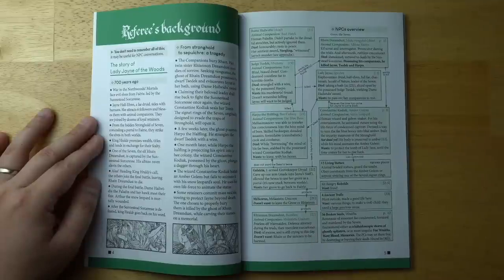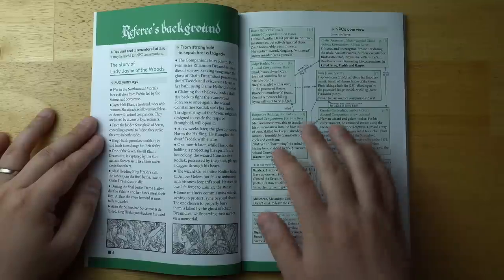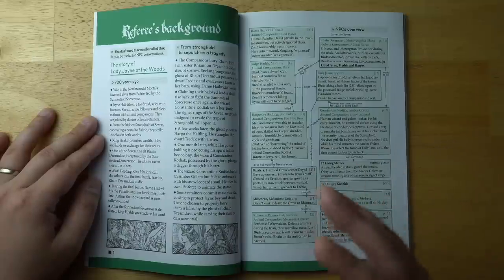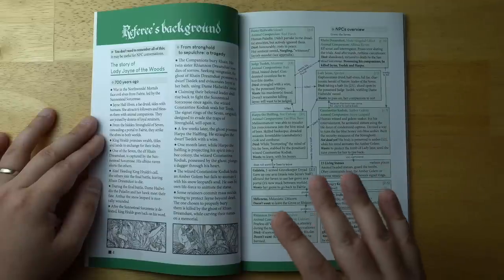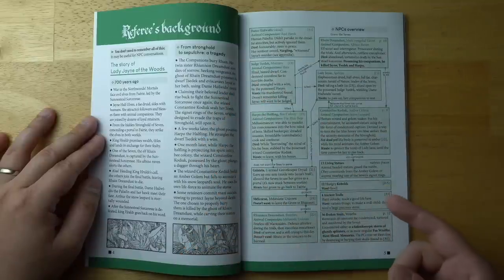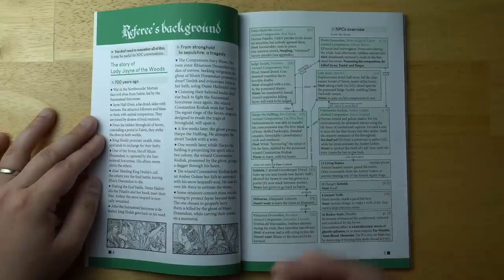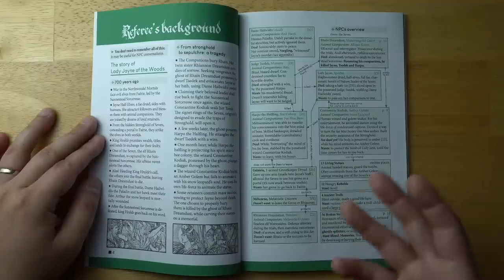There is a referee's background here which goes into the whole history of what's gone on inside this dungeon — how it got to be the way it is today — including a big cast of characters with a whole relationship map. The first time I read this, I found it kind of overwhelming; there's a lot of characters and detailed back history. However, as I read through the dungeon and those NPCs got more fleshed out through encounters, I flipped back to this section and it was pretty useful. You're probably going to have to do two read-throughs to get the full sense of it — not because it's badly designed, but because it is just complex.